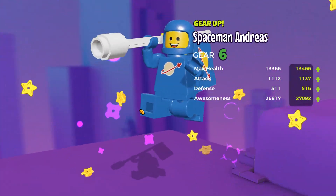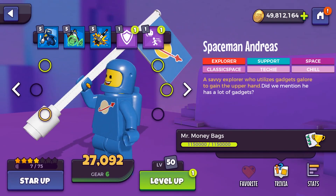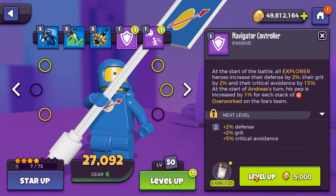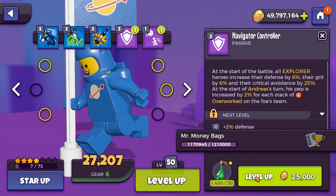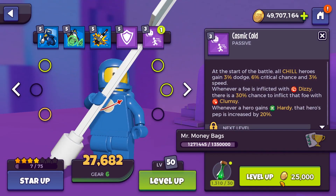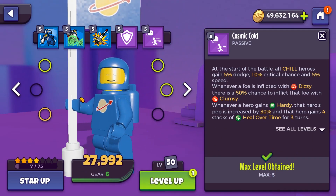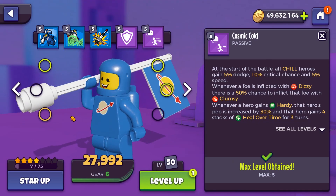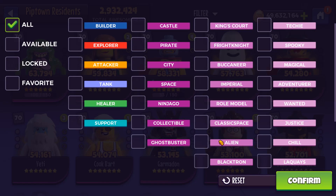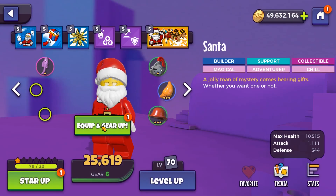There we go — gear six. I like how this one has the flag, that's cool. Let's level these up. It's fun having such a big stockpile of these. We no longer need to farm them anymore, we just have them. We won't get them to gear seven just yet. Might level them up some more in a minute, but we've got another minifigure we can level up, and that's Santa.